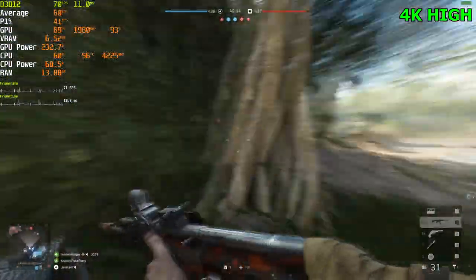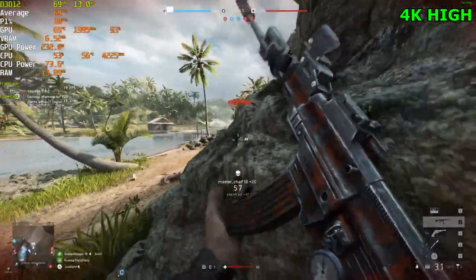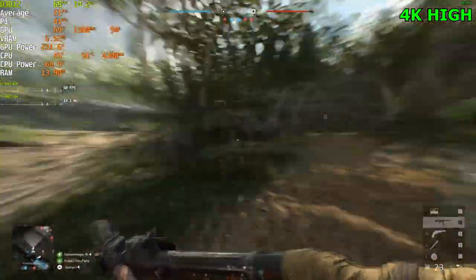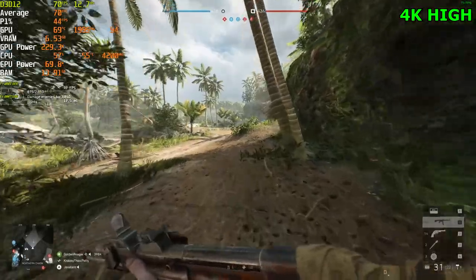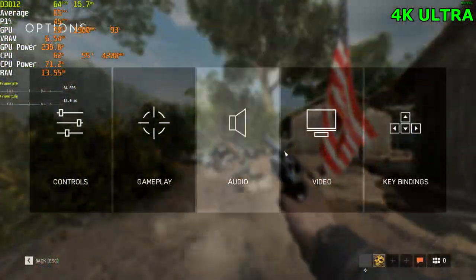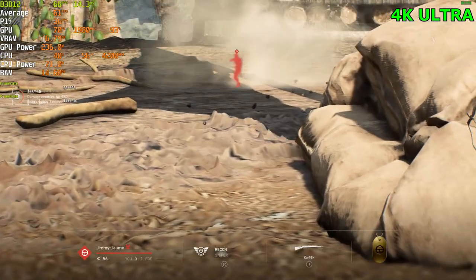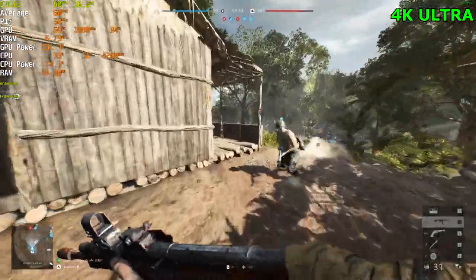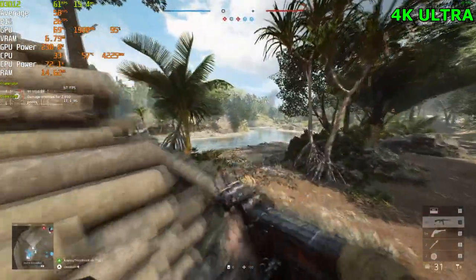This game looks crazy. Between high and ultra I don't really see a difference. We're getting pretty close to 60 FPS now — our average FPS is around 70, but we did have dips to 60. Let's jump into ultra so we can end this portion of the benchmark. Going from high to ultra, we finally saw a dip to the 50s. We are holding a clean 60 right now, though it's not a stable 60.